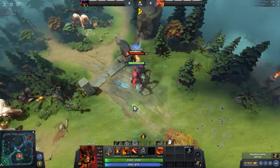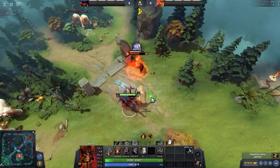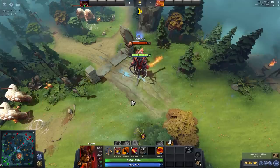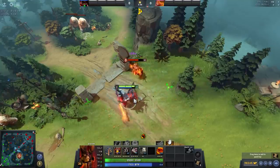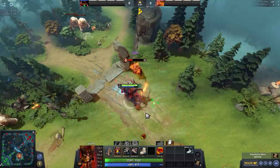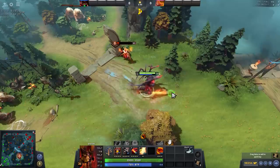Blink, stun, doom, scorched earth, infernal blade — that's the common Doom combo. But there is a better and more efficient way to do this. Instead of starting with blink stun, try blinking in with infernal blade then stun. The mini stun from infernal blade will help you set up a longer stun duration, and since infernal blade has only 4 seconds of cooldown, you will get another infernal blade shortly after the stun, so you do way more damage than just blinking in to stun.